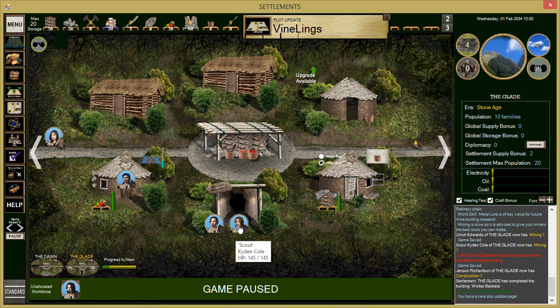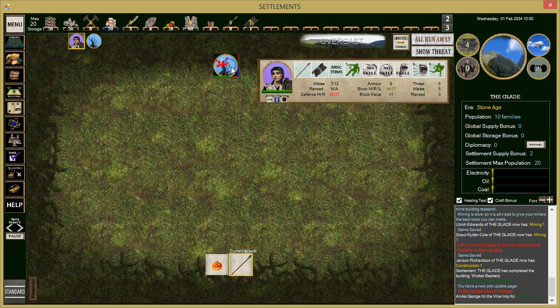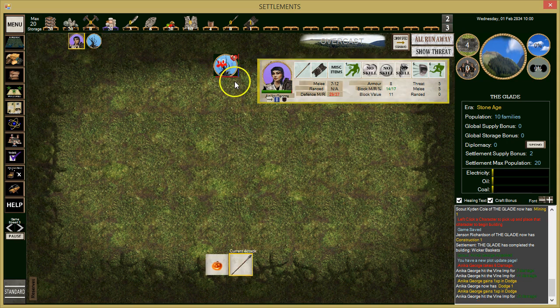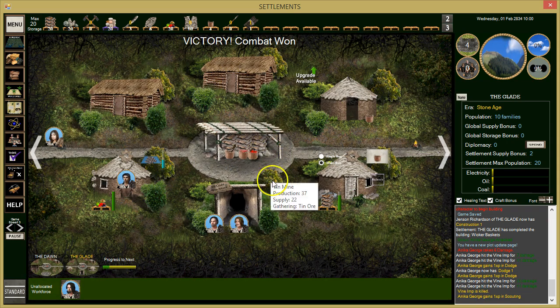We got a plot update — there's a battle. One of our scouts encountered something. I think she can defeat this enemy. We'll watch her carefully — she should have enough armor. Looks like she's going to easily defeat this guy. Combat one gained — always good.